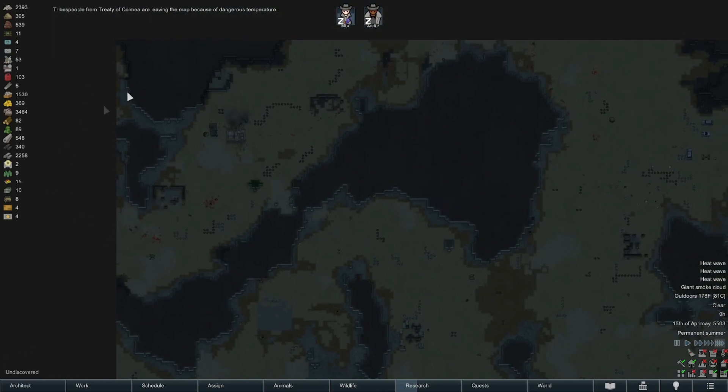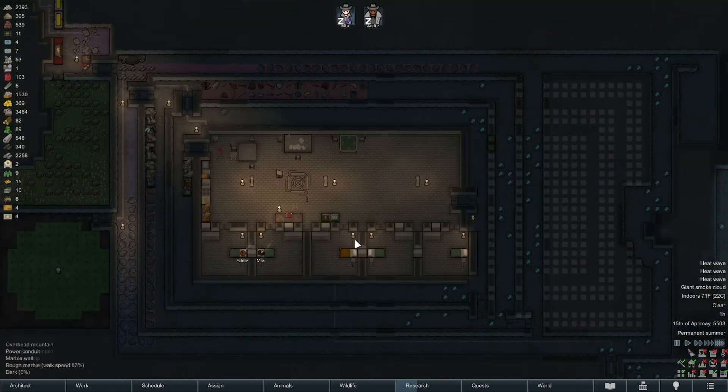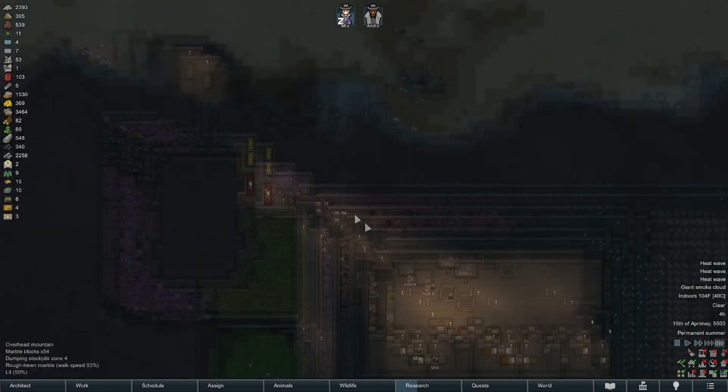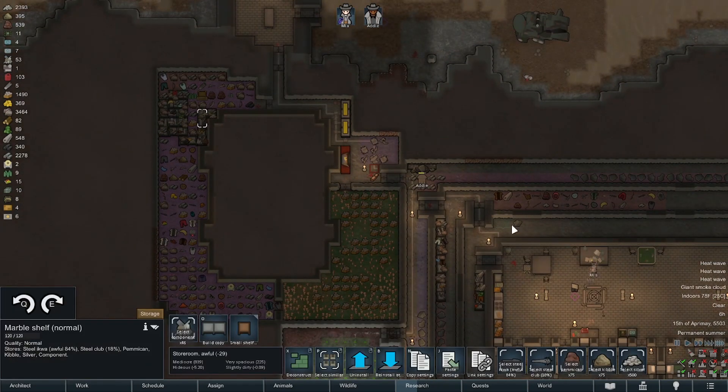I'm glad I never mined through this. It was a consideration early on but it really isolates us from anything bad that comes on the map over here. It also isolates us from good stuff that comes over there, but whatever. Let's hope we can put orbital trade beacons under the overhead mountain — I think that's going to be rather important.